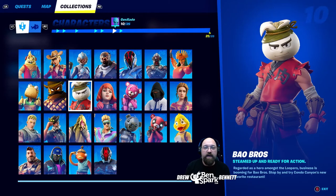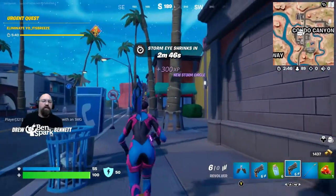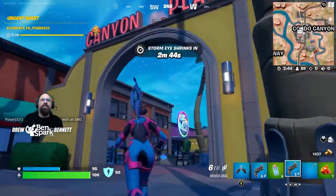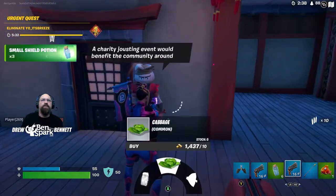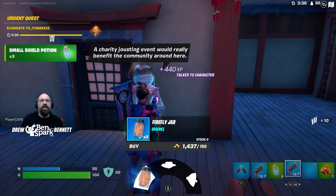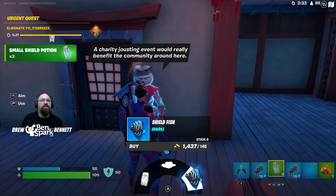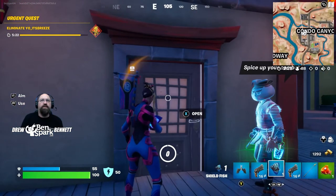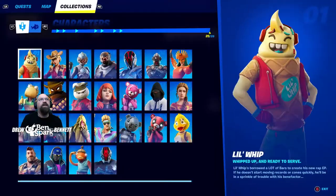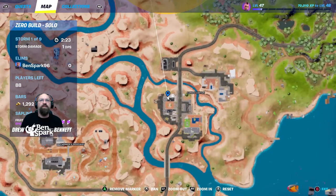Character number ten is Bao Bros. Steamed up and ready for action — regarded as a hero amongst the loopers, business is booming for Bao Bros. Stop by Condo Canyon's newest favorite restaurant. When we find ourselves in Condo Canyon at Canyon Plaza, go over to Bao Bros. Restaurant — there's where we find Bao Bros. You can buy a cabbage, a firefly jar, or a shieldfish. I'm going to buy one shieldfish from him, and I'll be fully shielded.